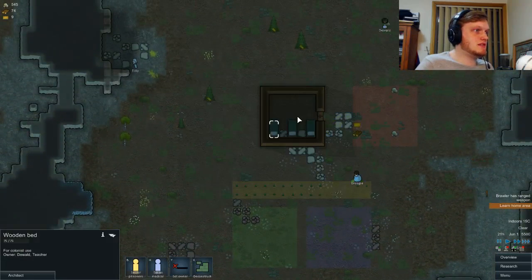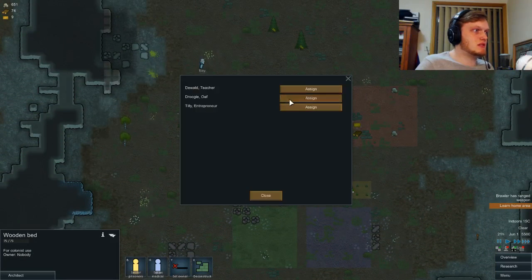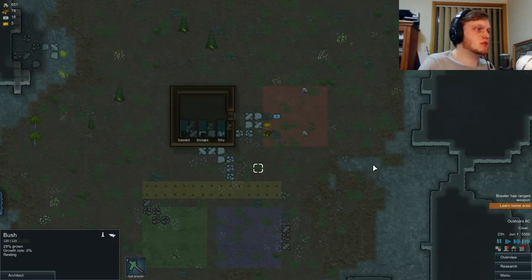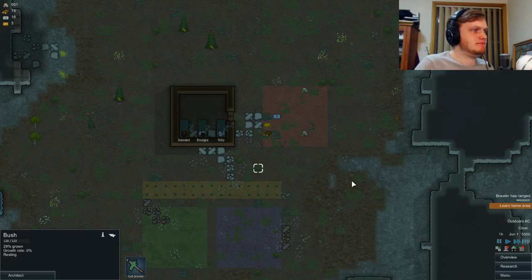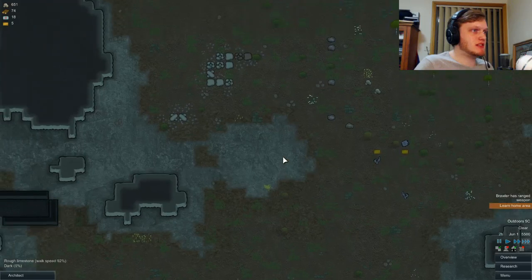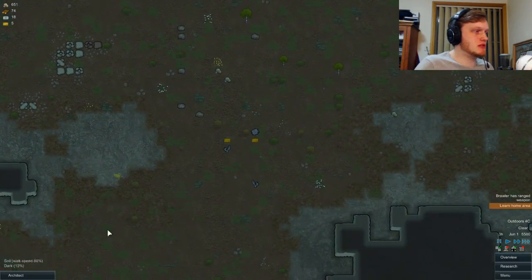Let's assign some beds. That's going to be Dewald's bed, this is going to be Droogie's bed, and this is going to be Tilly's bed. Good. First night — things are going fine. I say that now. Pretty soon we're going to be fucked.